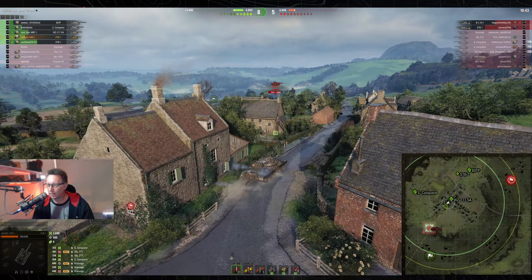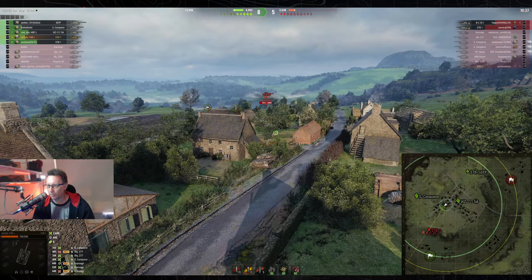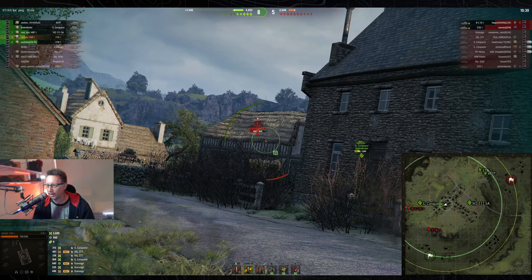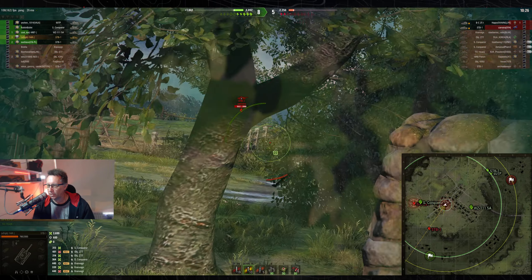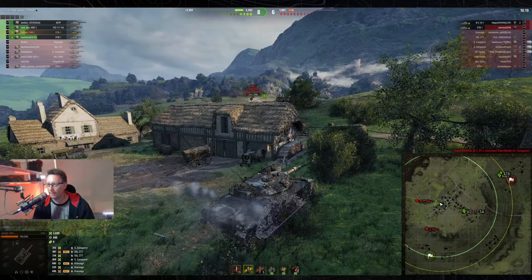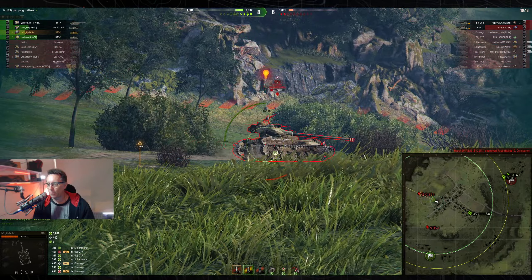He's looking at the STB-1 on 1,558 hit points — he wants some of them. He wants to get over 4,000. If he can get over 4,000 you have a pretty good chance of being in the top couple, and if you're in the top couple you get double Chevrons on a win — that's what everybody wants. The Bat Chat on 244 hit points should be a one-shot, and it is. That brings his damage up to just under 4,000.